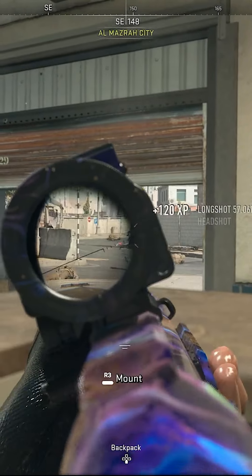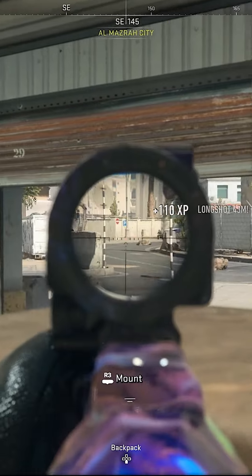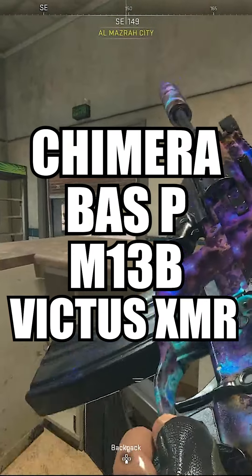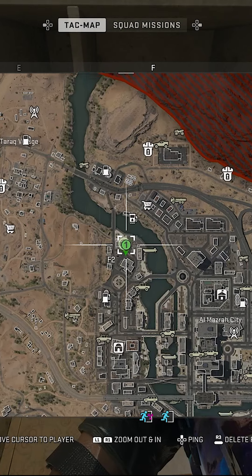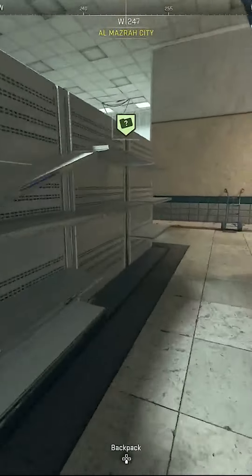The next tip is: you don't actually have to unlock every single camo for every single weapon. You simply need 51 weapons. As of right now inside Season 1, we had 4 DLC guns, which means you can completely skip rocket launchers, as DLC weapons still count for your platinum challenges, which count for polyatomics and in the end will count for Orion.